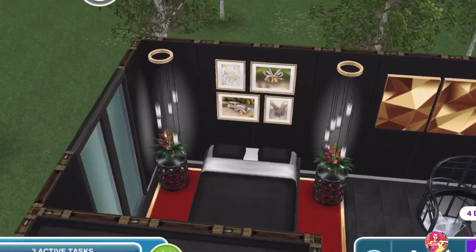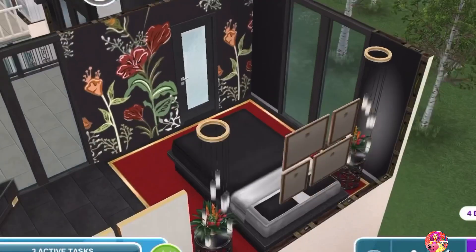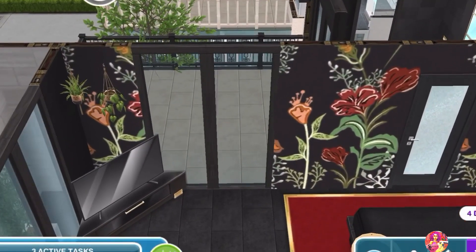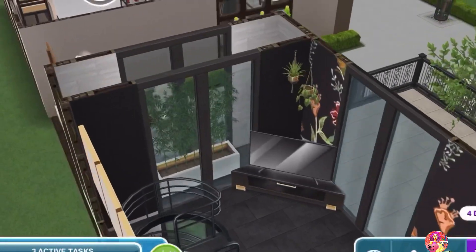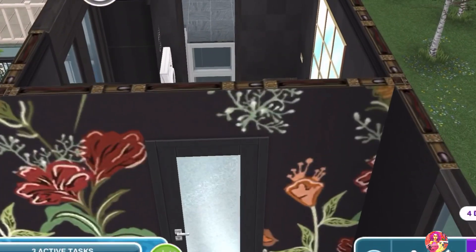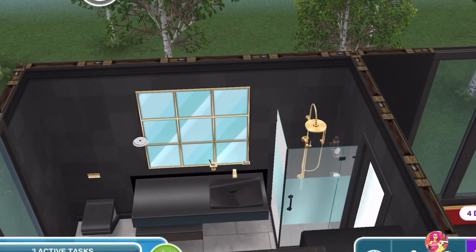Up the stairs on the second floor we have the only bedroom. I like the color combination in here. It is really cold here so my voice is getting deeper — I'm sorry about that. I've used this flowery wallpaper as a feature wall and it looks gorgeous in here. They have their TV as well.